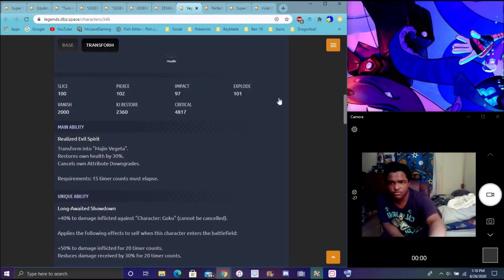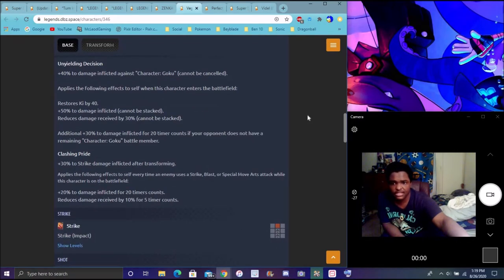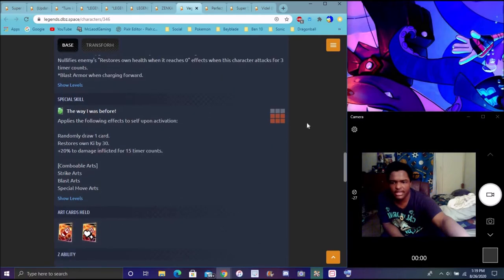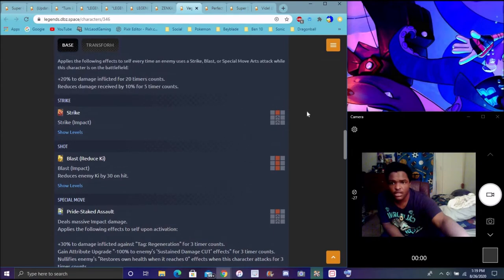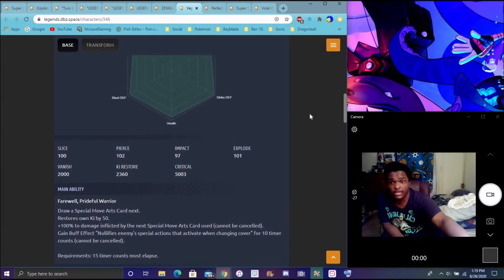Going deeper into Majin Vegeta: he'll nullify poison and similar effects. He has black armor and is great for strikes. He owns his strike cards and does well in base form. He's good for Vegeta Family and Saiyans. In non-transformed state he still reduces damage and hits hard. He'll reduce his own blast damage and ults when he transforms — before transformation it's strikes and ults. He's really good against Goku, reducing ki by a lot.